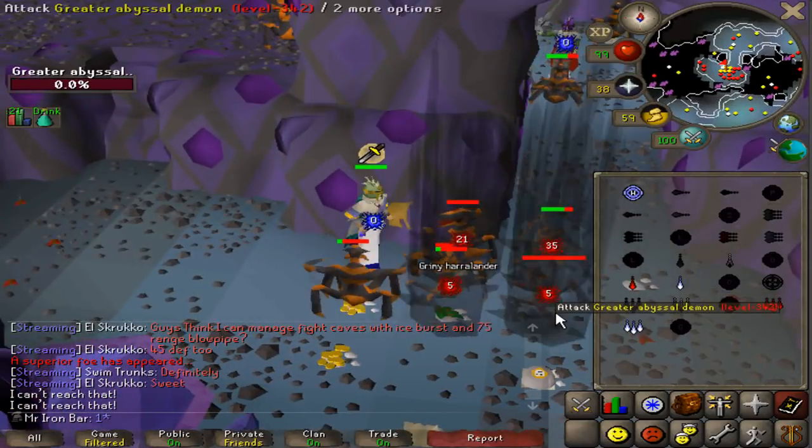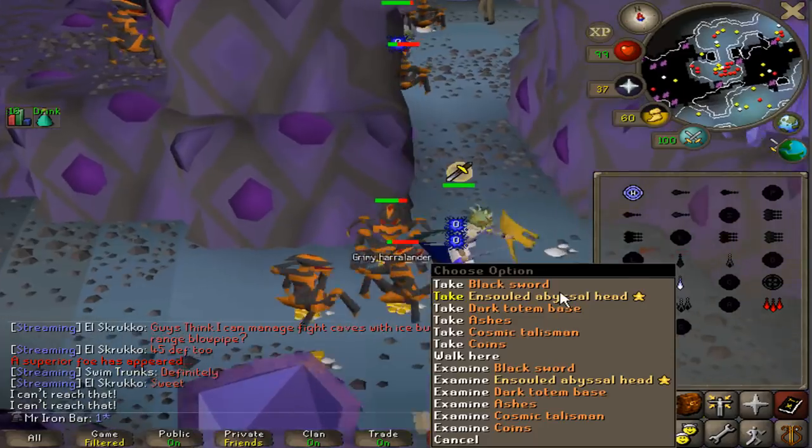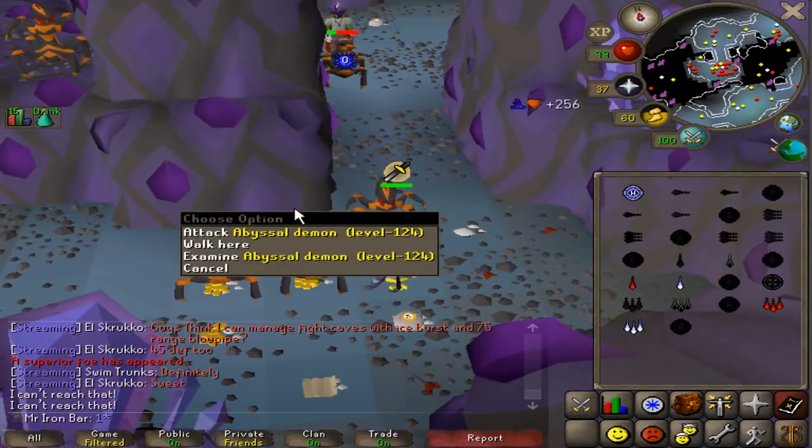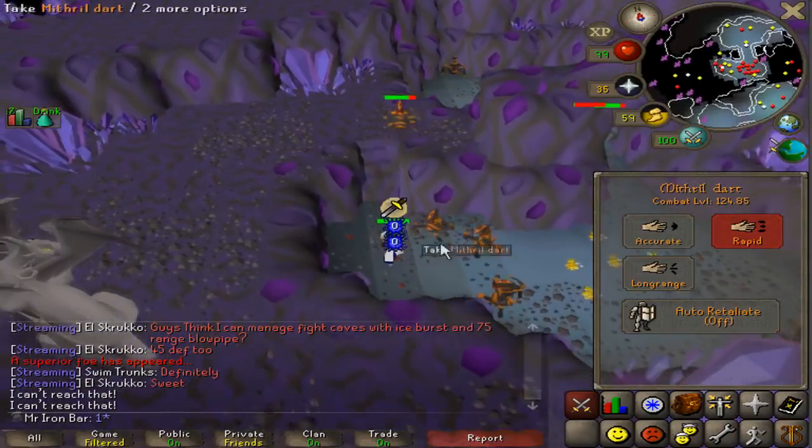This greater Abyssal Demon is dead — we get a dark totem base. Whatever. I used all five yesterday and now I'm back up to two, so that's pretty sick.